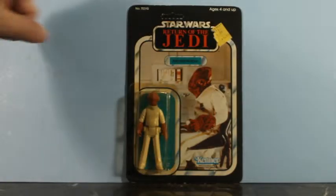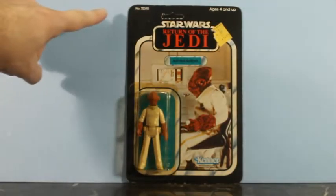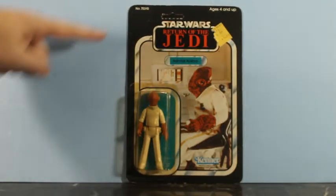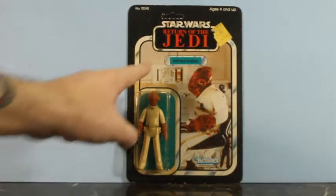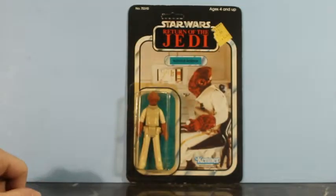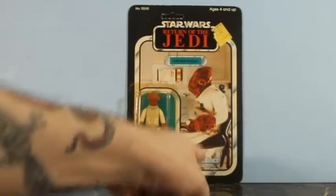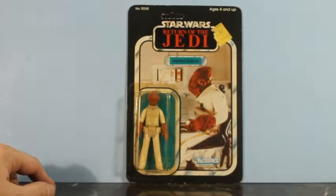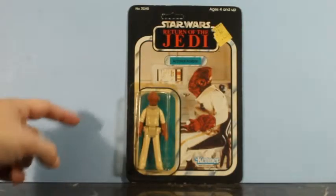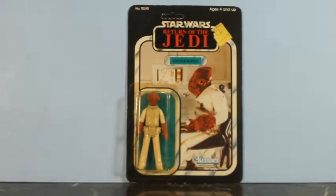So here we go — vintage carded, unpunched if you notice, number 70310, Admiral Ackbar from Kenner, Return of the Jedi. He's got a cool little teal blue background on his packaging and along his name bar. A great shot of him on Home 1 — wasn't that what they called the ship? Unfortunately, my bubble is starting to yellow just a little bit.